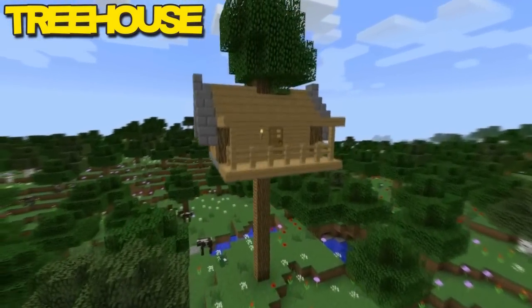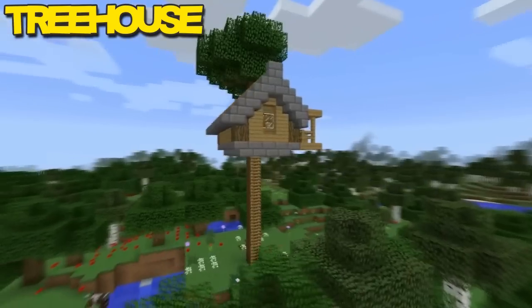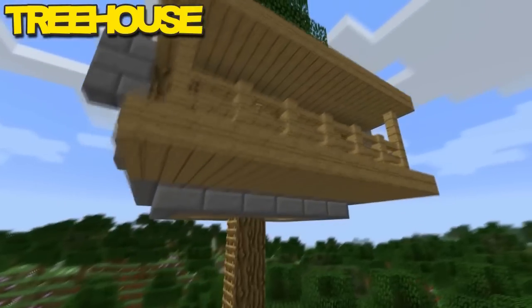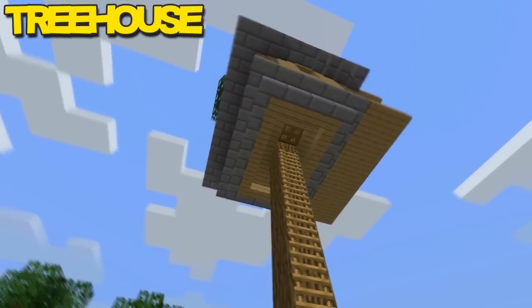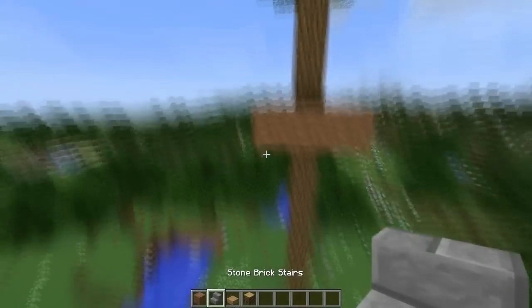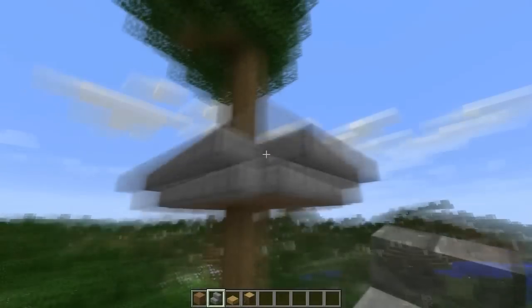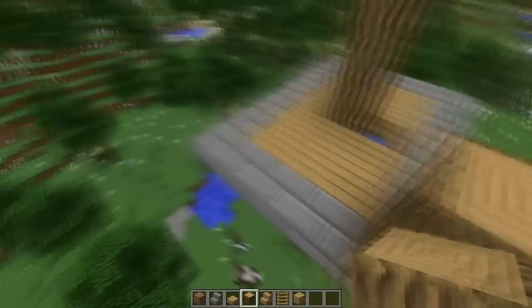Here we have a tree house — would you look at this? It is absolutely gorgeous and it's very simple. It only requires a few resources to create. Of course, you don't have to use these exact resources — you don't have to use the same wood, the same tree, or the same stone bricks. You can use cobblestone or really whatever floats your boat. Right now we're making the bottom of the house, which was really simple and easy.